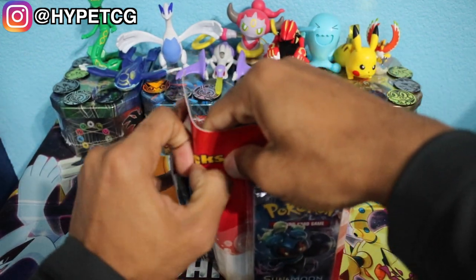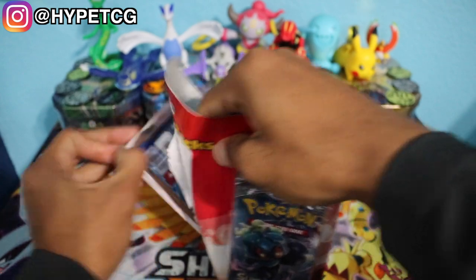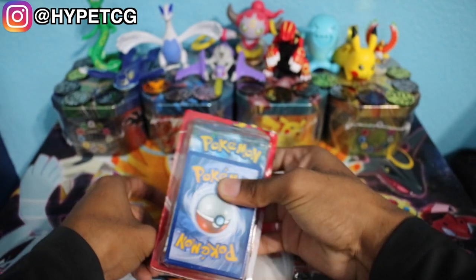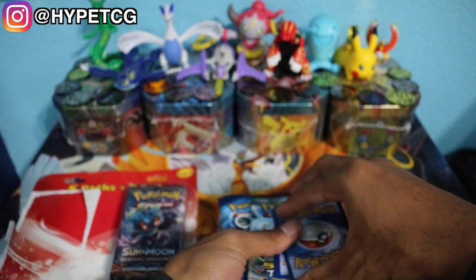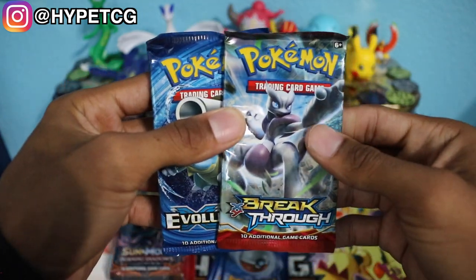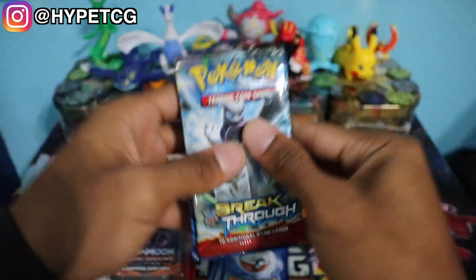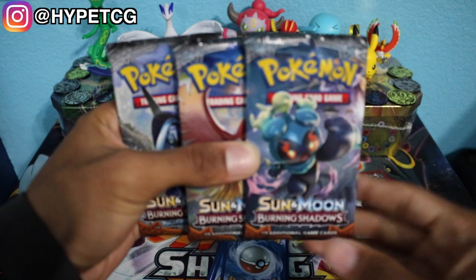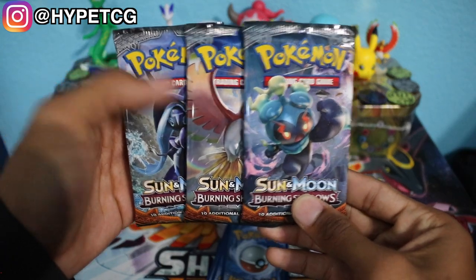Let's go ahead and open this left side up first. This is the side with the extra cards. I'm going to leave the cards face down so that I don't know what we have yet. Here are the cards right here. And we have a Breakthrough pack and we have an XY Evolutions right there. That's one side, and here goes the other side. It looks like we just have three Burning Shadows packs.